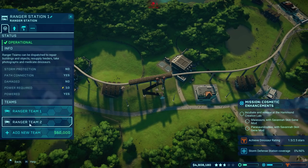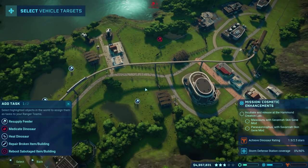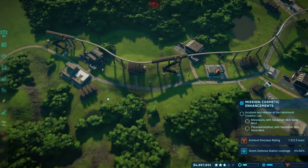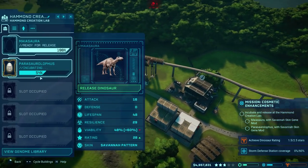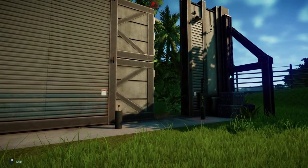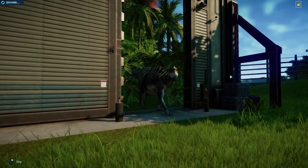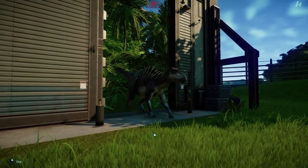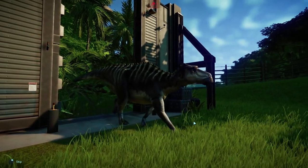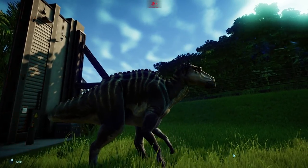And that way we should have our food and drink taken care of for this particular little viewing gallery. So that's great. We have a ranger team that needs to go refill the Diplodocus's food station. And we can release this Myosaurus, which has the savannah biome color pattern. Oh look at that — that actually looks kind of cool. I like it. It's a good-looking dinosaur.